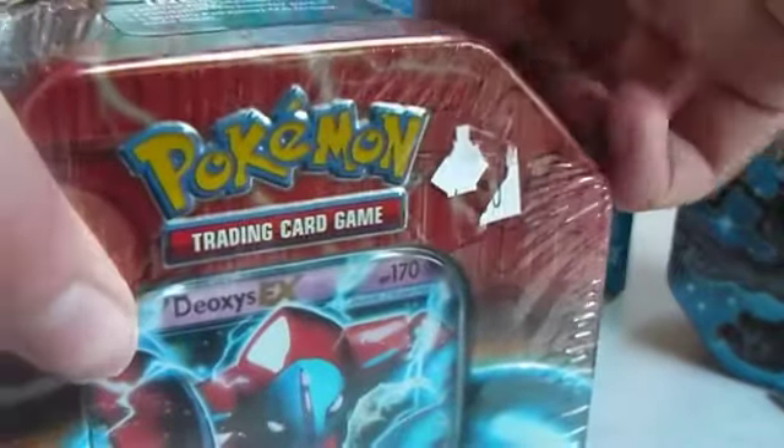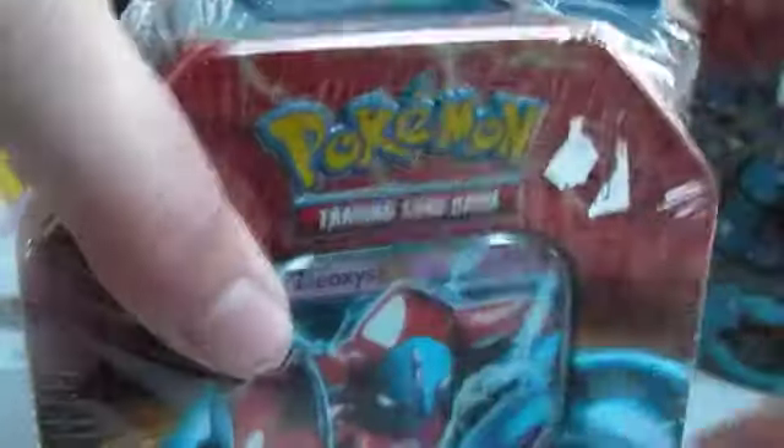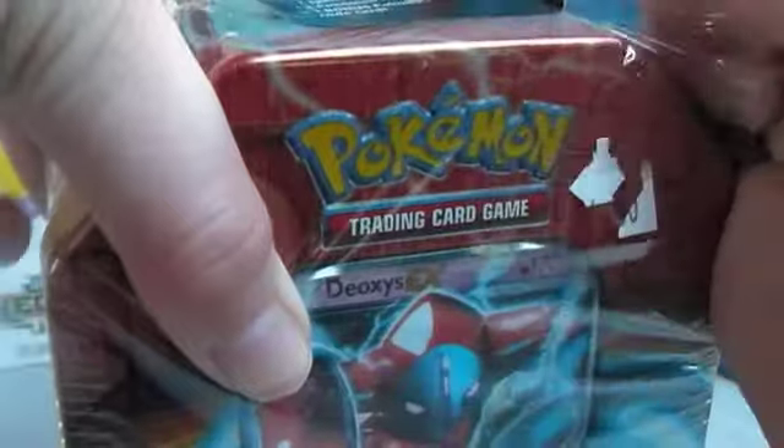So what I'm going to do is open this up. What it has in it: one special foil EX card, which is the Deoxys, and four TCG booster packs. I don't know which sets will be in there, but we'll see.